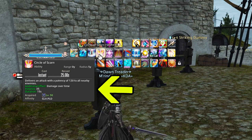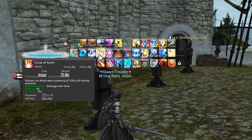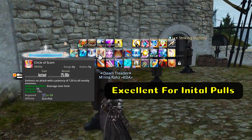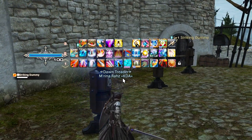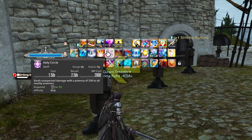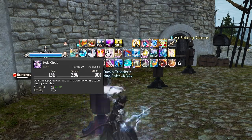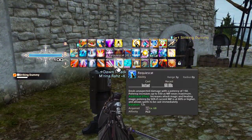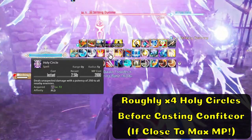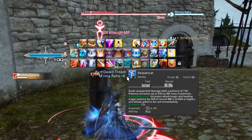Moving on to your level 50 ability, Circle of Scorn: this is a 120 potency with a damage over time of 35 potency per tick, lasting for 15 seconds. It's a great move for running into a large group of enemies and getting that initial enmity up. There is also an AoE ability that works off of Requiescat — Holy Circle. Holy Circle is a 250 potency to all enemies around you, and typically you need to cast it. However, when you pop Requiescat, you can get off about four of these just like Holy Spirit, and once you get that first one off you can hit Confiteor for a large AoE strike.